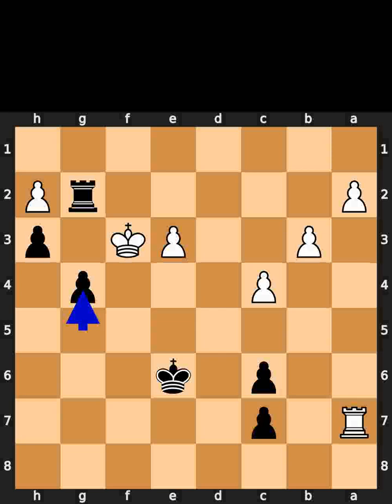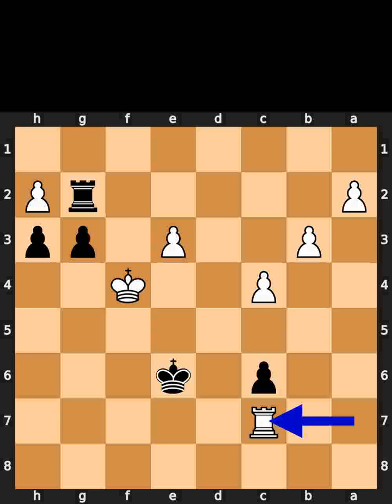Black plays pawn to g4. Check. White plays king to f4. Black plays pawn to g3. White takes the pawn on c7 using the rook. Black takes the pawn on h2 using the pawn. If you enjoyed this video, please like and subscribe.